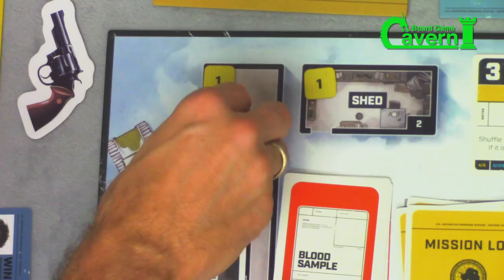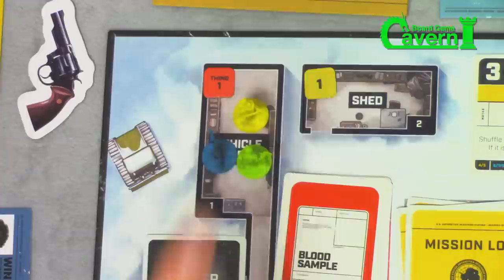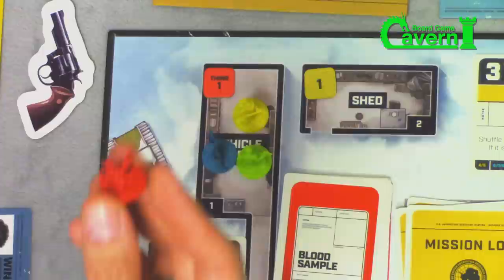As an example, let's say this team went to the vehicle building, passed their objective, and now they're investigating — and they find the thing. In this case, you grab thing one, which is the small one — the spider head, spider eyeball thing — and put it right here. It's time to do battle, just like in the movie.